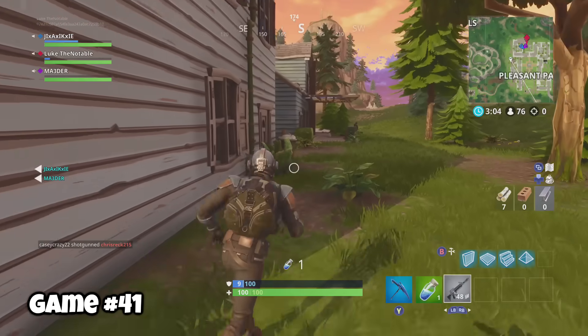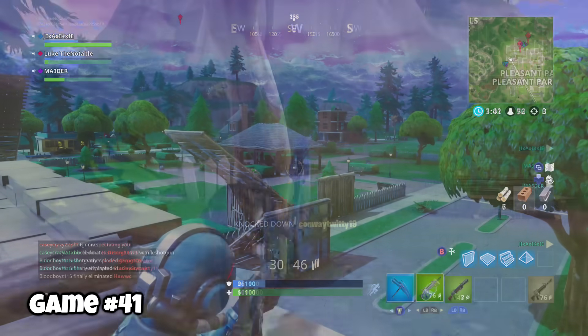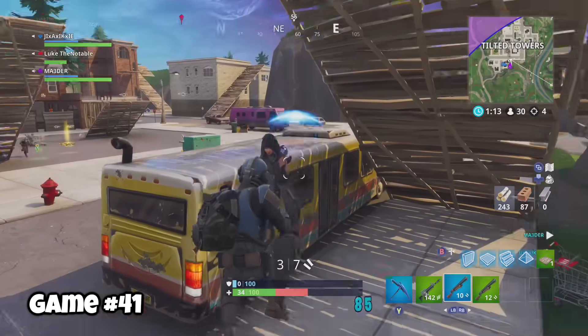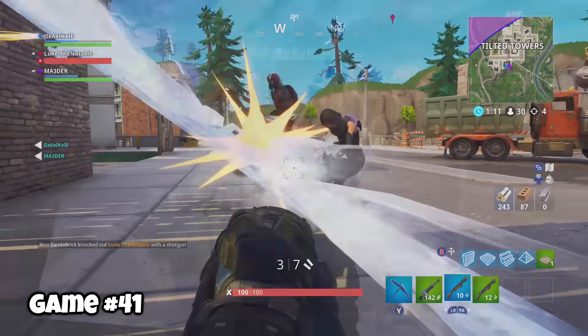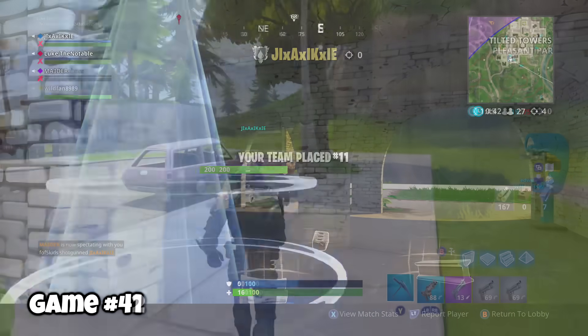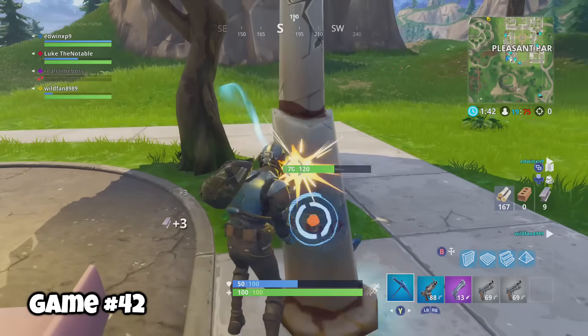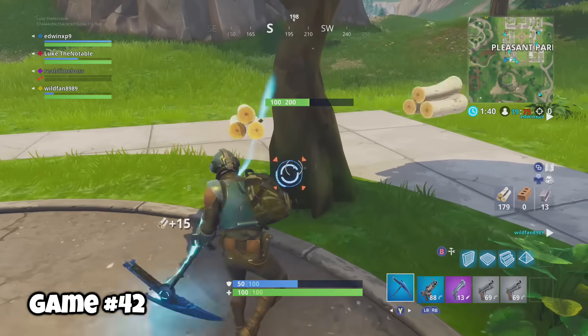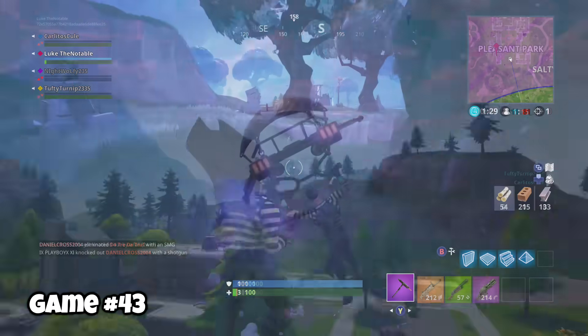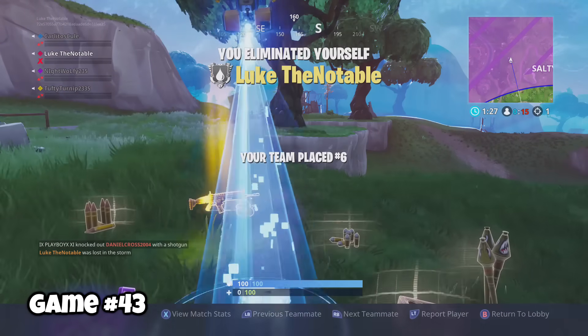Game forty-one, I threw explosives behind me and it gave me a juicy double kill. Tactically we probably shouldn't have been fighting those guys, but it's too much fun. We were forced to push through Tilted Towers and it got a little messy. Game forty-two, I dropped into multi-team mode — these bigger team variants are pretty fun in Fortnite. We did not win. Game forty-three, I again dropped into multi-team mode and looted too long — the storm got the best of me.